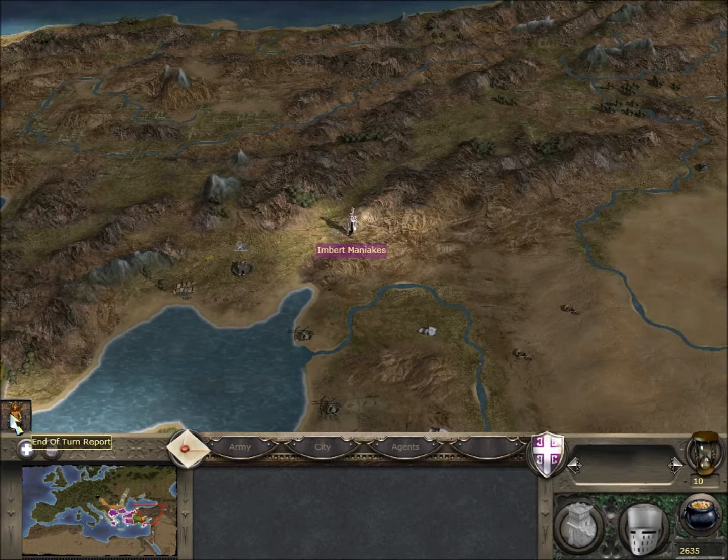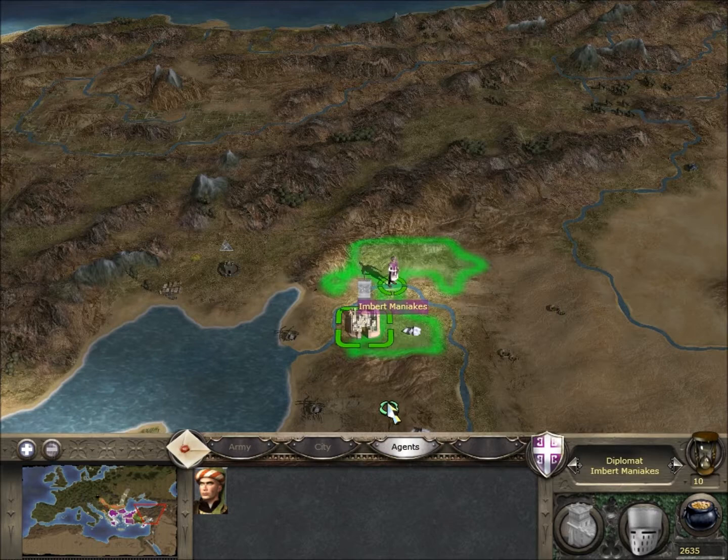We're probably coming down into Egypt. Still rebel settlement - a lot of rebels in this area.